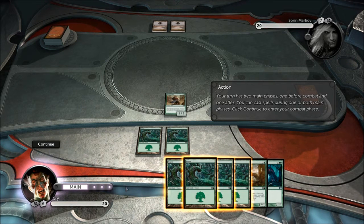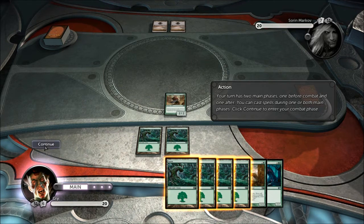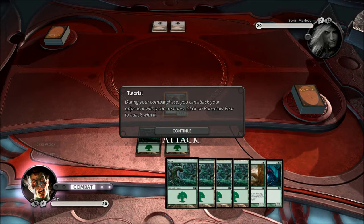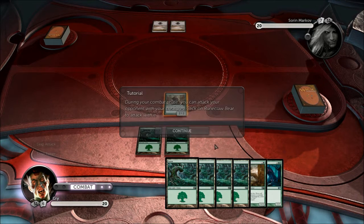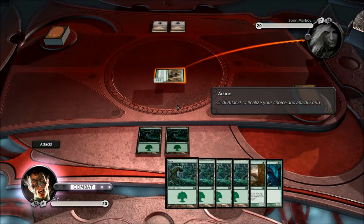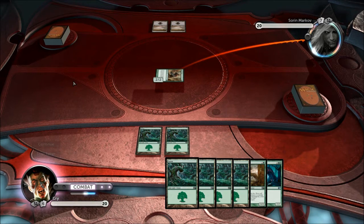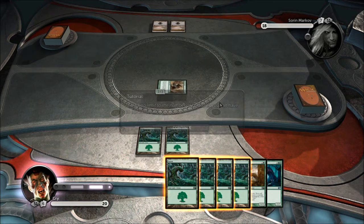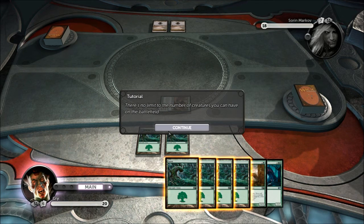Your turn has two phases — one before the combat and one after. Now it's going to take us through combat to explain it. During your combat phase you can attack your opponent with your creatures. Click on Rune Bear Claw to attack with it. As I explained before in the card tutorial, the left number represents your attack — I have two power, so I deal two damage.